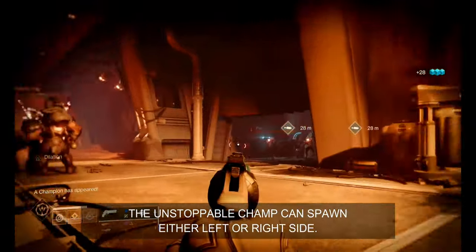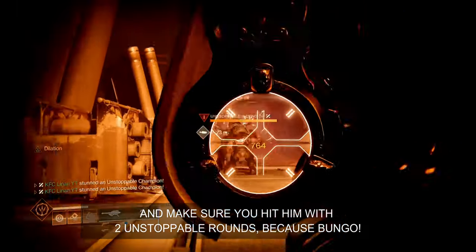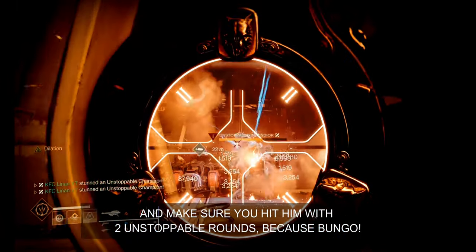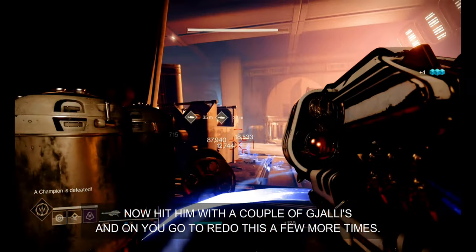The unstoppable champ can spawn either left or right side. Make sure you hit him with two unstoppable rounds because Bungie. Then hit him with a couple of Gjallarhorn volleys and on you go to redo this a few more times.